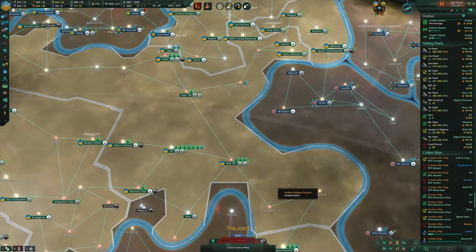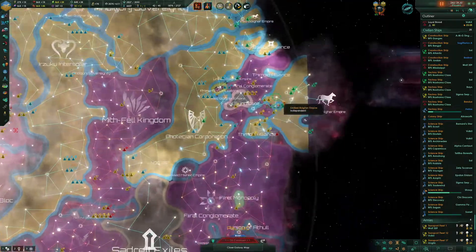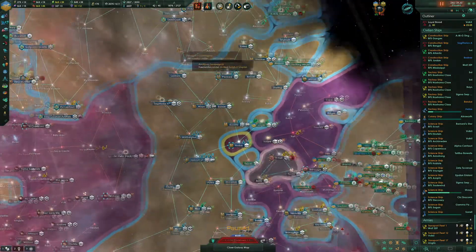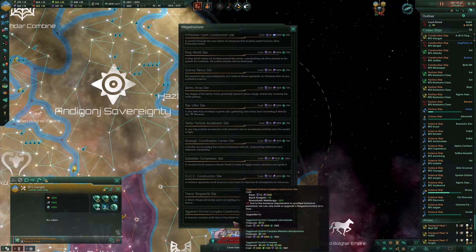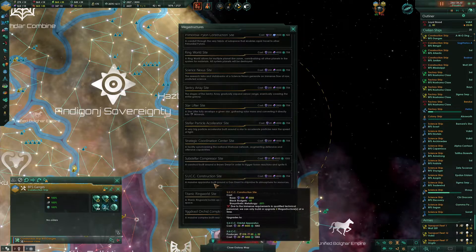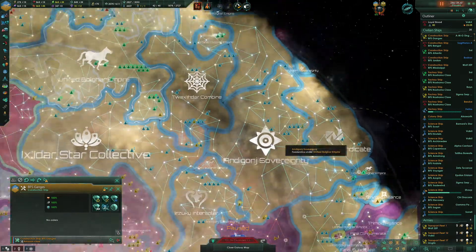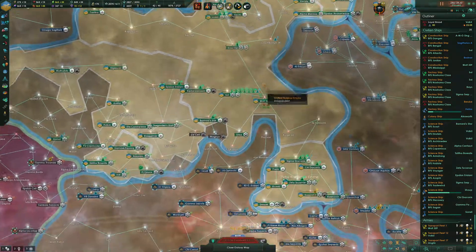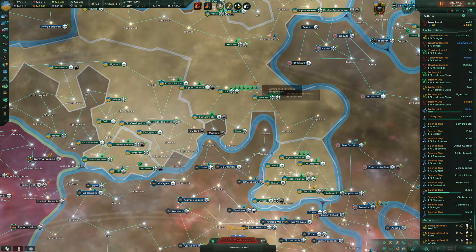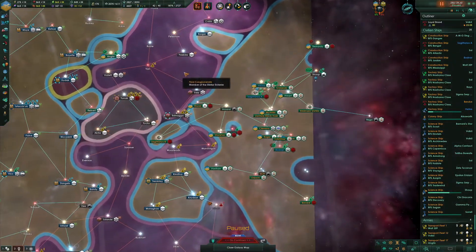We're probably going to do that in the Ross-154 system on that Molten World. We're also going to need a Suck at some point relatively soon. It's either the new Crystal Megabore or the repaired Yggdrossel Orchid Complex that will finish first. When either one of those is done, we're going to have to build a Suck — the massive apparatus built around a gas giant to strip mine its atmosphere for resources. It gets us energy credits, volatile motes, and exotic gases.